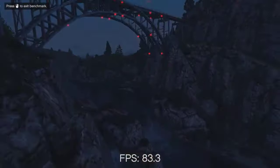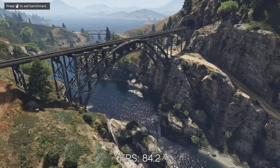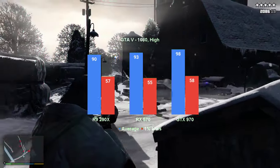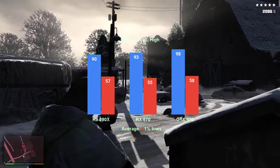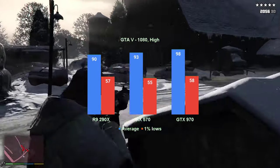We start off with GTA V. The game has incredible flexibility, allowing potato GPUs to run it at the lowest possible settings, yet still providing enough of a challenge at higher settings for more powerful cards. At 1080 resolution and all settings set to high, but without any advanced graphics options turned on, the R9 290X averaged 90 FPS with the 1% lows at 57. While not 60+ FPS all of the time, it is still a good gaming experience.